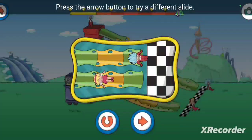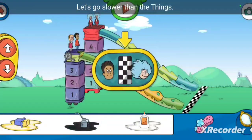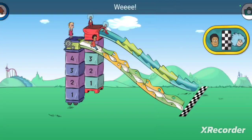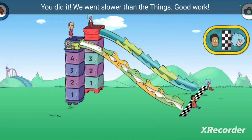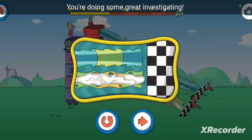Press the arrow button. Let's go slower than the things. Whee! We're messy, but we're having fun. You did it. We went slower than the things. Good work. You're doing some great investigating.